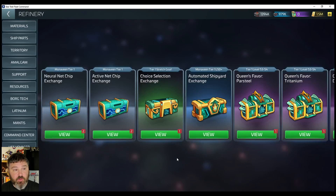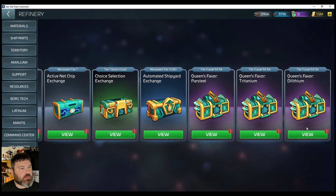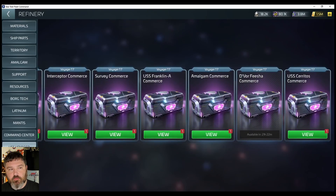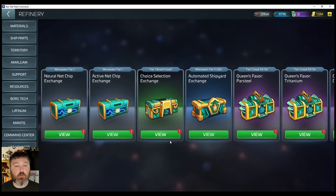Let's come all the way to the bottom here. Look at this MonaVine refinery — many, many options here. Call your attention to these little tabs at the top of each box, more specifically the ones towards the end. Notice it says Tier 1 for the ship, Level 53 to 54 — that's me. So it's not like the Voyager commerce tokens. It is going off the ship and your level. Now some of the things going off just the ship should be where you're exchanging your neural and active net chips. These three here: Neural Net, Active Net, Choice Selection Exchange. It's titled as a stretch goal — I guess if you get extra stuff.